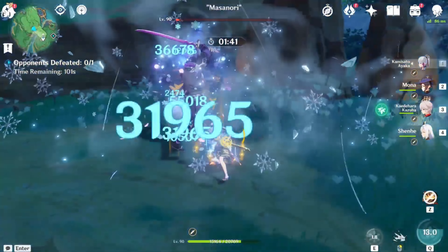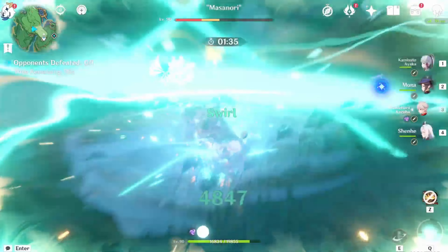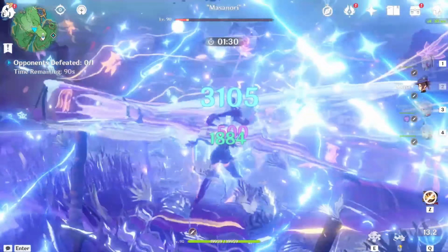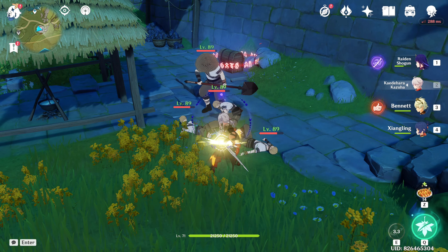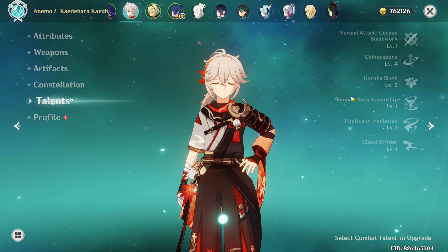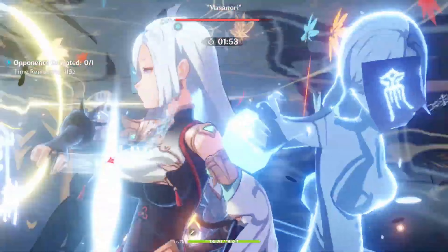In this team of Ayaka, Kazuha, Shenhe and Mona: we first use Ayaka to apply Cryo to enemies so Kazuha can Swirl Cryo, reducing enemies' Cryo resistance and providing an elemental damage bonus based on his Elemental Mastery — on top of excellent crowd control, meaning gathering spread-out enemies together to utilise AoE damage and clear them quickly. Then Shenhe's Elemental Skill and Burst provide Cryo resistance shred on enemies and an attack bonus for Ayaka.